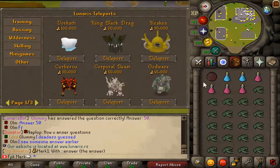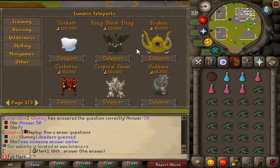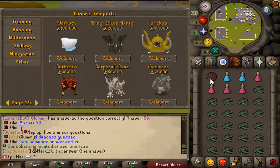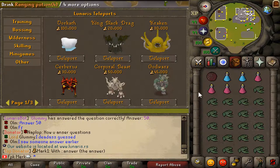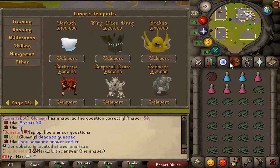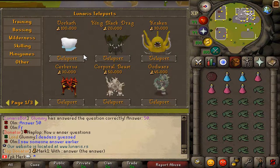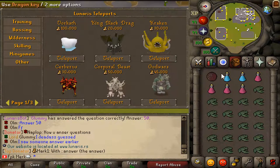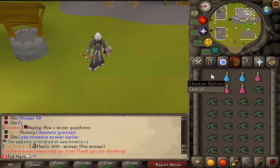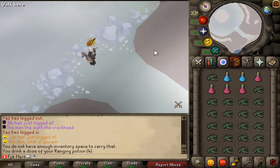Also guys, don't forget that if you want to teleport to WarCat, you need a Dragon Key. And to get Dragon Key, you have to kill Adamant and Rune Dragons to get Dragon Key pieces. So don't forget that. If you click teleport to WarCat, you will lose the key. Yes, it's gone.